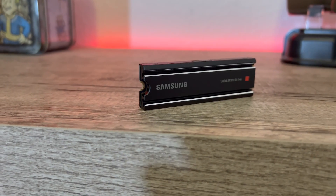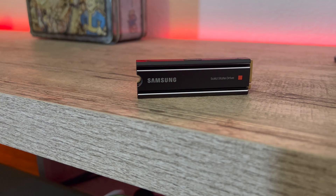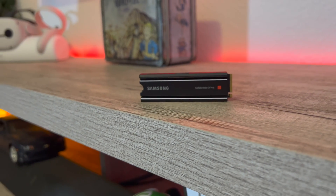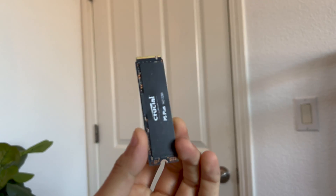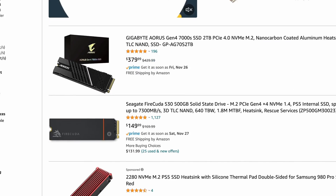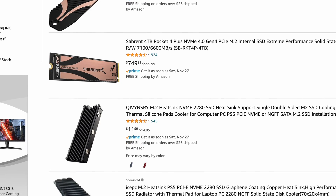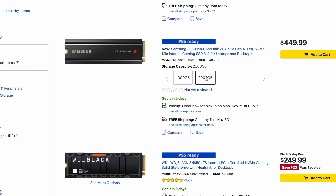The benefit with the Samsung 980 Pro is that it has the heatsink integrated into the complete package — no need to buy a third-party one. With the Crucial, you have to provide your own, which can cost anywhere between $10 to $30. The Samsung is available in 1 terabyte or 2 terabyte, but it can get really pricey.